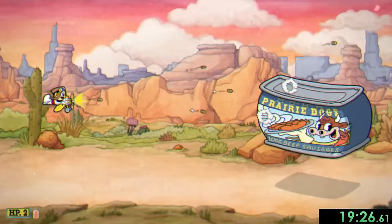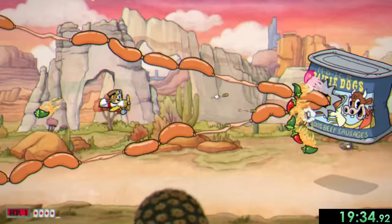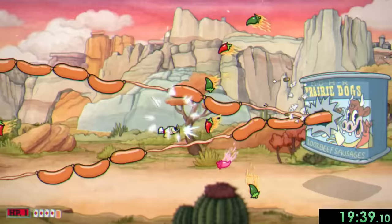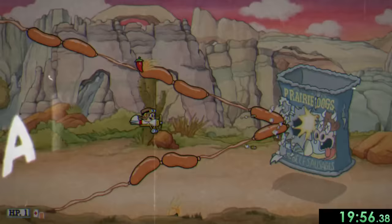In this phase we need to dodge the sausage links by going through their skinnier casing parts, and avoiding all the pepper she shoots at us. Since we only had 1 HP this part, I was pretty terrified of losing the run, especially since it was going this well. But I clutched up, and we're onto the last boss of the DLC, Chef Saltbaker.